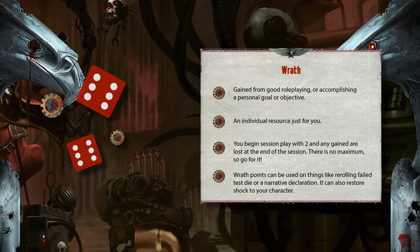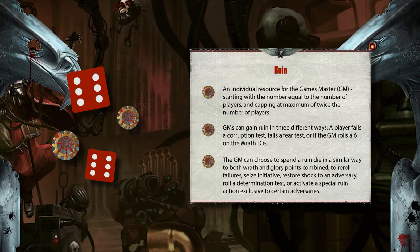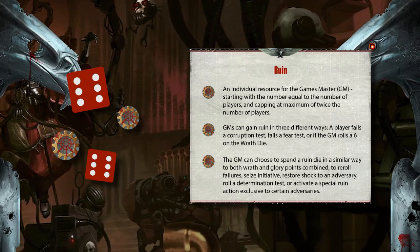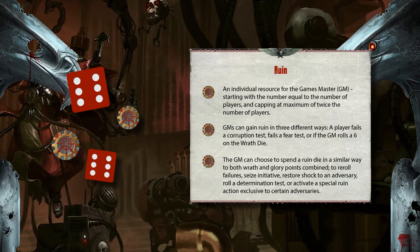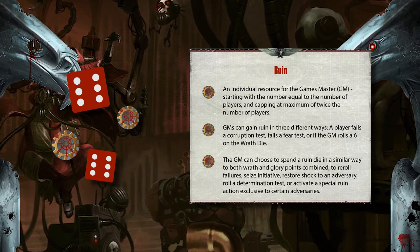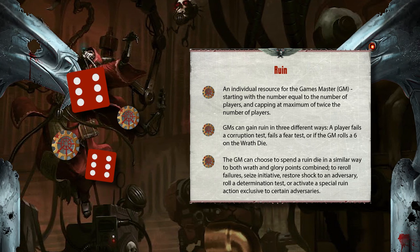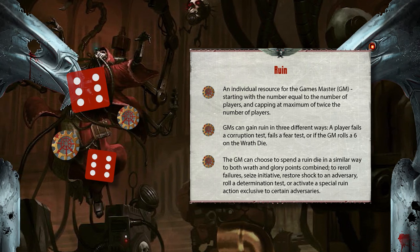Ruin is the GM's personal resource, and they can begin play each session with the amount of ruin equal to the number of players in the group, capping at a maximum of twice the number of players. This resource is usually hidden from players, but GMs can utilise announcing a ruin point to add a dramatic effect to an encounter, or simply just for clarity. GMs can gain ruin in three different ways: a player fails a corruption test, fails a fear test, or if the GM rolls a 6 on the wrath die. The GM can choose to spend a ruin point to reroll failures, seize initiative, restore shock to an adversary, roll a determination test, or activate a special ruin action exclusive to certain adversaries.